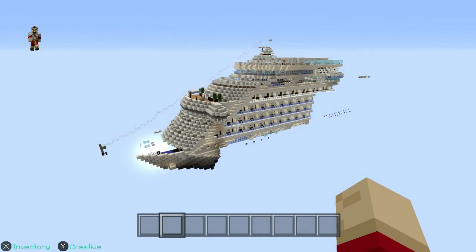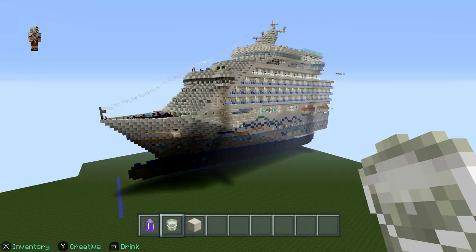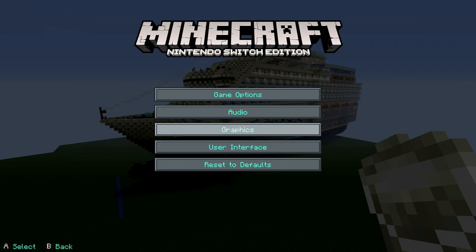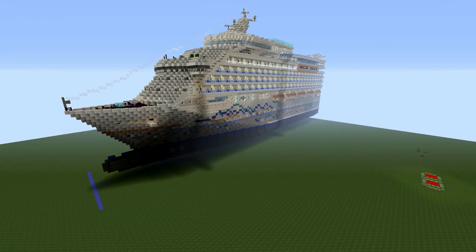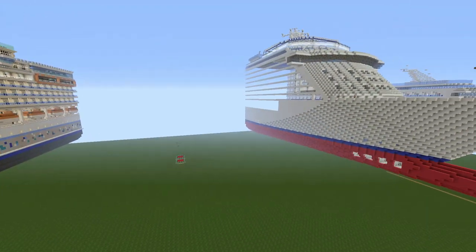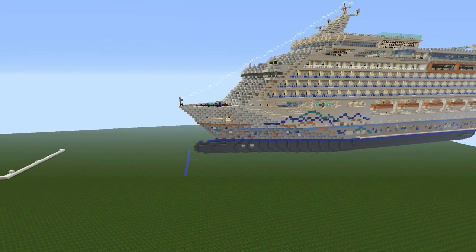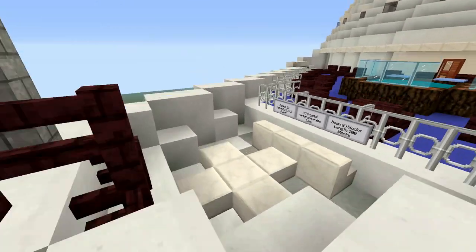I've been working on this for a while. You can see it's loading in. I was not thinking I was gonna record today. Let's just turn those off and enable night vision so we can see better. So this is my other cruise ship — we got two of them — but this is the one we're looking at. This is the VS Crystal, by Virtuoso Cruise Line, which is my custom cruise line. It's not real, I made it up.